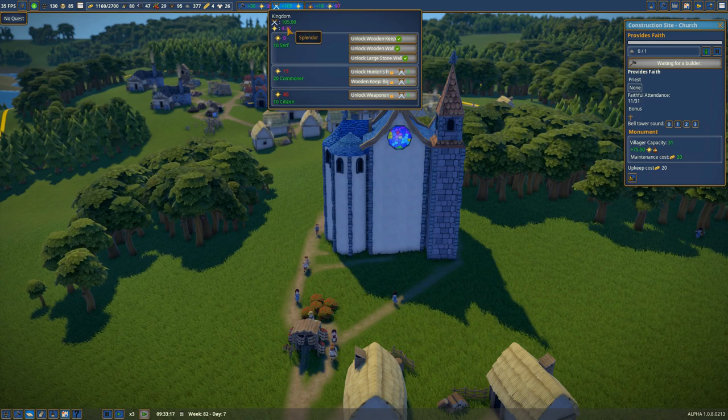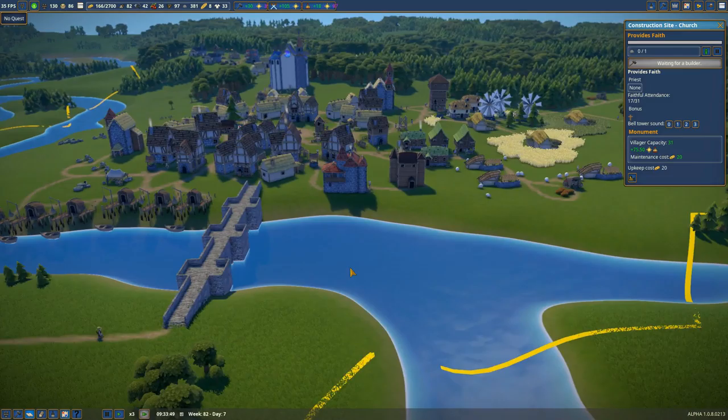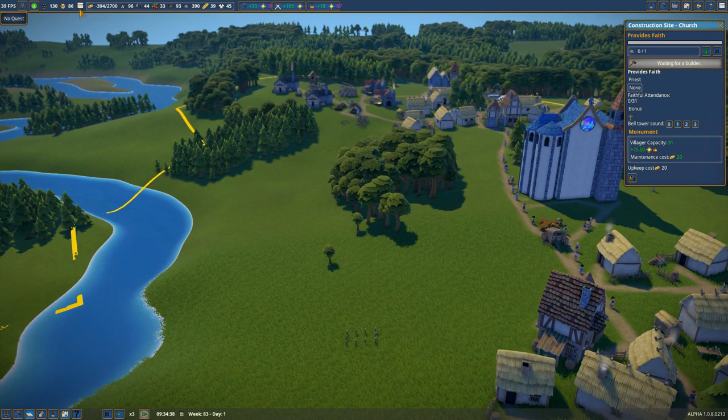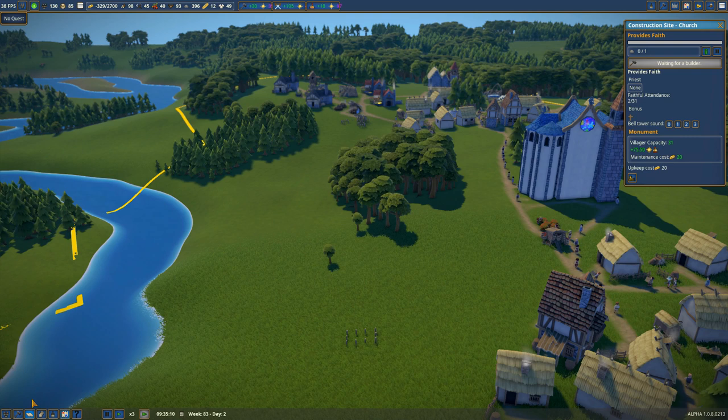Now we've got to work on our kingdom points and build up splendor there — that may require building another keep, a larger one, to get some points. We've got a very thriving village. I'm expanding this way, and I've also added a forester which will go in right here. We're going to reforest this whole area so we've got accessible trees for cutting down. Happiness is back up to 86. We've got villagers lacking basic things like clothing, so we've got to deal with that.